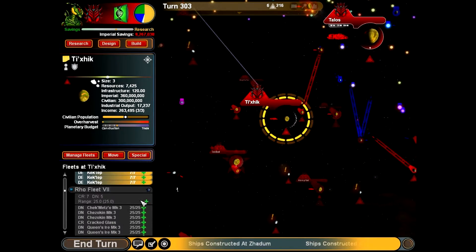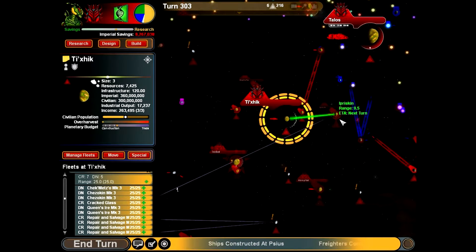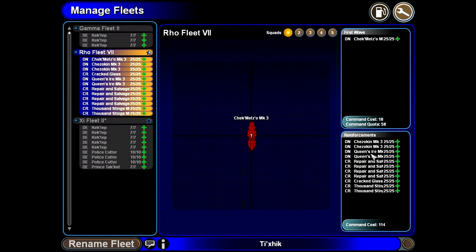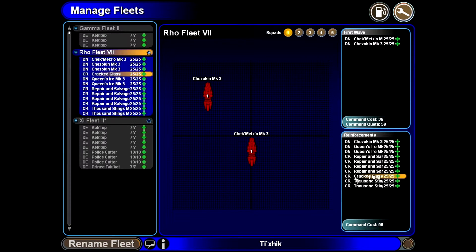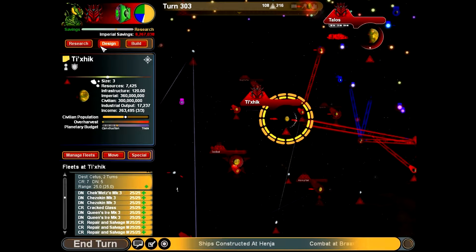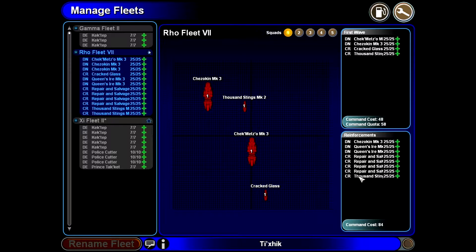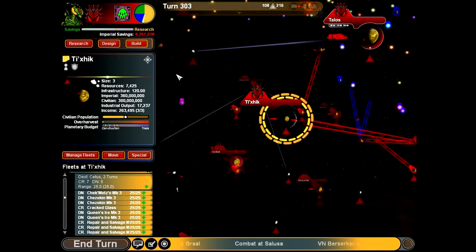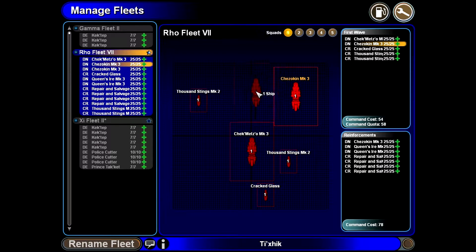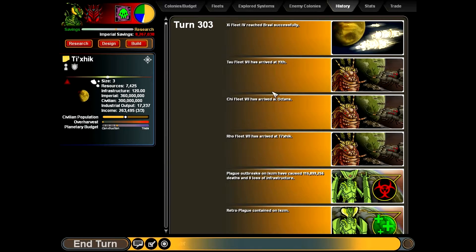Alright, we have a dreadnought fleet. I want to get over here and take back this planet, so that's what I think I'm gonna do. We're gonna have to have one cracked glass - we're almost always gonna have to have that. Let's manage the fleet - do we have any other cruisers? I did bring a thousand stings with me. Let's have them come up around protecting the fleet.